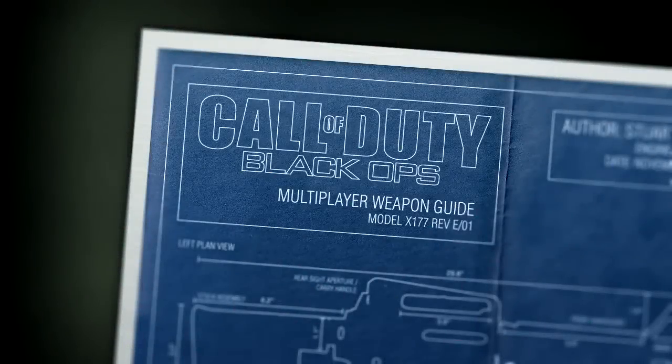Hello, this is Xbox Ahoy, and this is the 23rd episode of my Black Ops Weapon Guide. Did you miss me? In this episode we're covering the fourth assault rifle, the FAMAS.